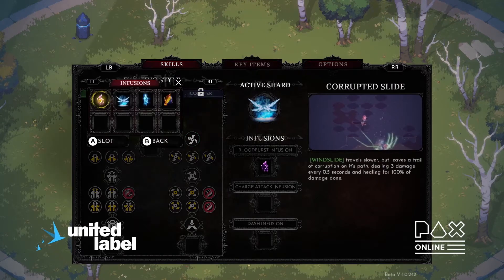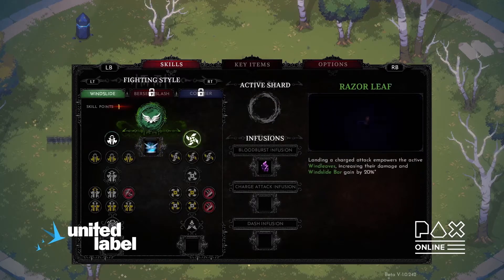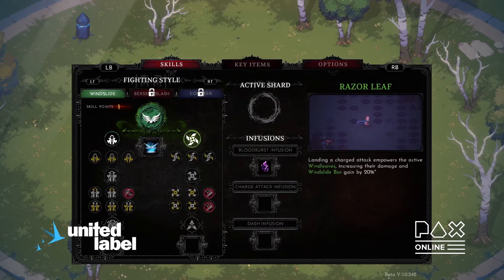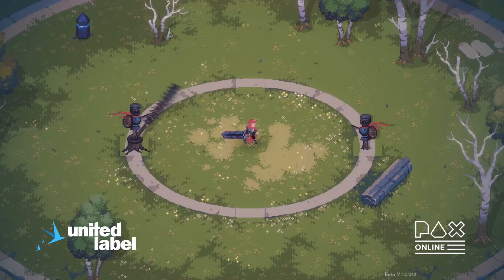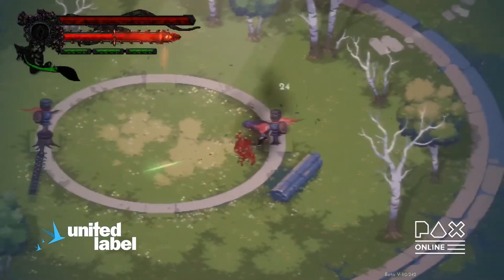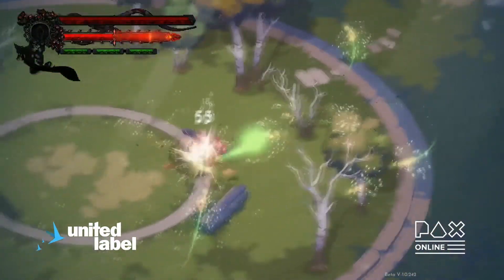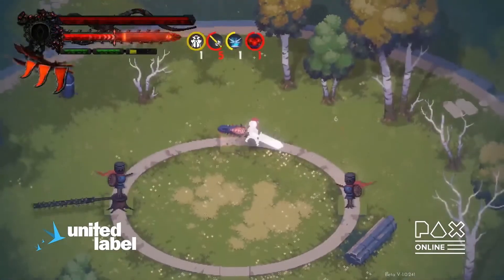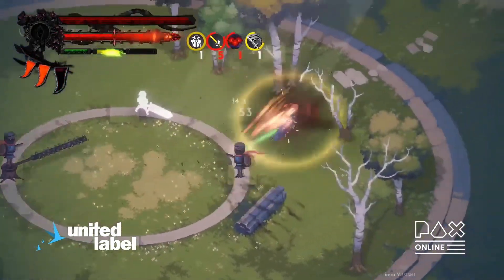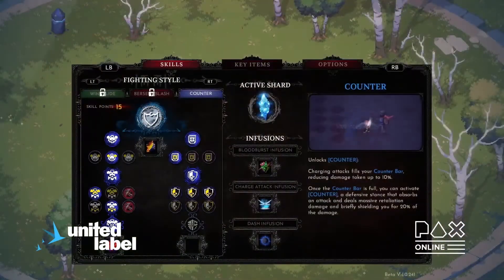Infusing Windslide with the Lightbringer shard causes Windslide to travel much faster. The tier 1 skill Razor Leaf causes charge attacks to ignite my Windleaves, augmenting their damage. Combining those two, I can create a deadly combo by cutting through enemies at lightning speed and igniting my leaves. There is a large amount of combinations of fighting styles, skills, active shards, and infusions, and creative players will be able to come up with some truly unique builds.